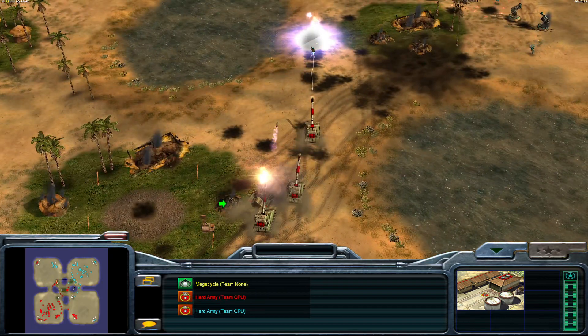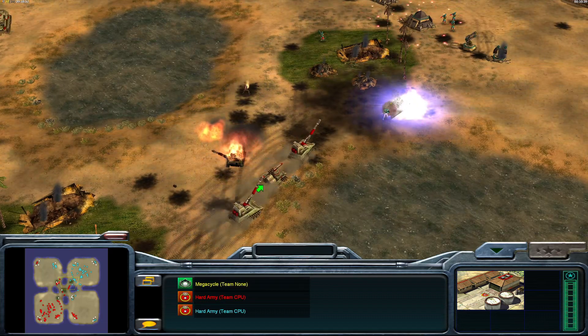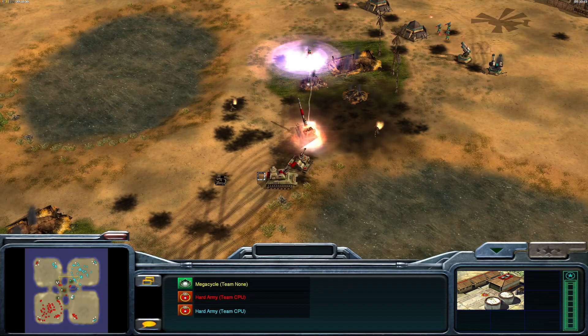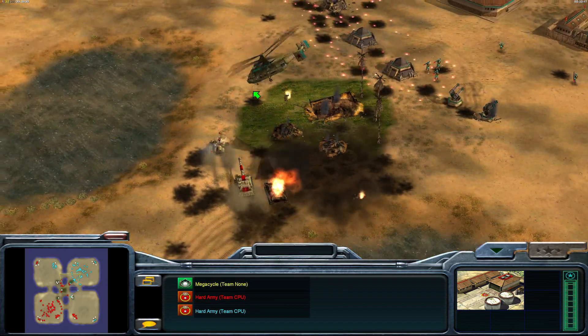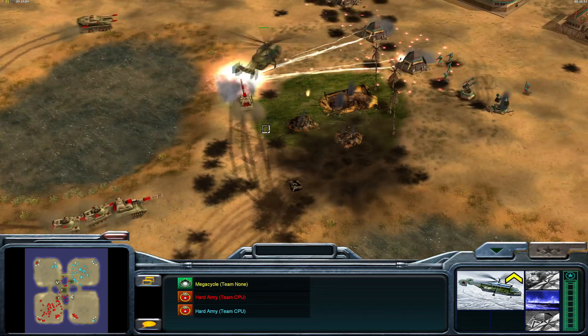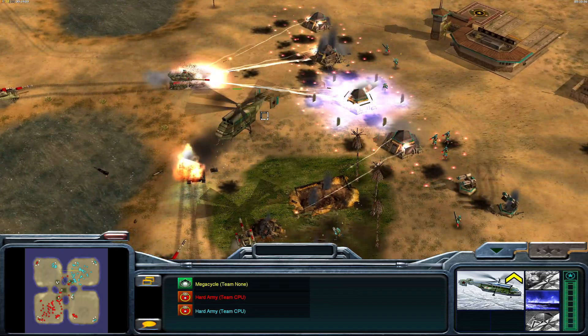A push here — these Inferno Cannons are going to do great against the bunkers, they'll be able to outrange easily. But this guy's leading with the Infernos and there's no air defense, so that's going to be free damage for this Helix. Yeah, this is going to be a quick wash.